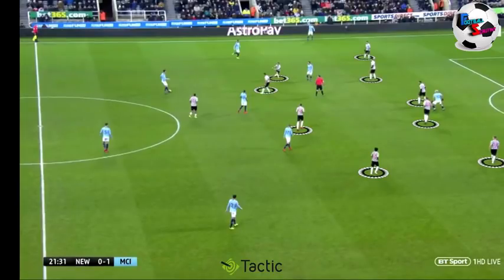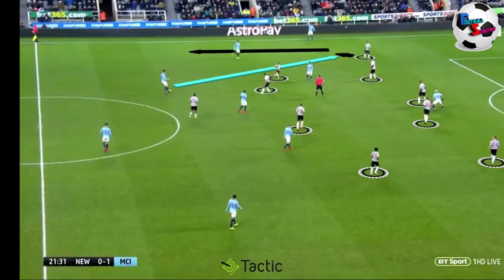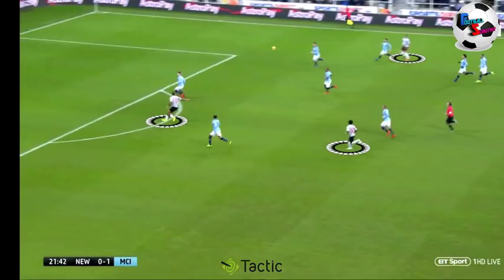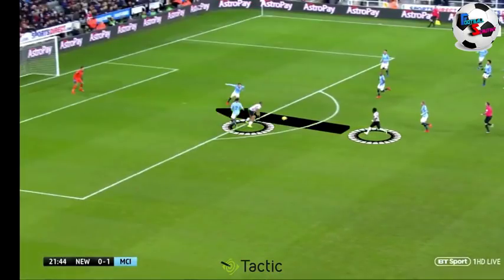Now we're going to have a quick look at the transitions. Again, that deep positioning from the Newcastle team was preventing City from playing through the middle. Here they try to play out wide, and the Newcastle full-back is able to intercept the ball and start a counter-attack immediately. It was always these three players breaking forward for the counter-attack first — the two wide players and then Rondon. He was able to carry the ball all the way forward, but only three Newcastle players were able to get forward. Credit where it's due — eight Man City players getting back to defend, which is a sign of a good team. Atsu drives inside trying to get in between the Man City players, and Rondon is able to lay it off for Atsu to come in and take a shot on goal.